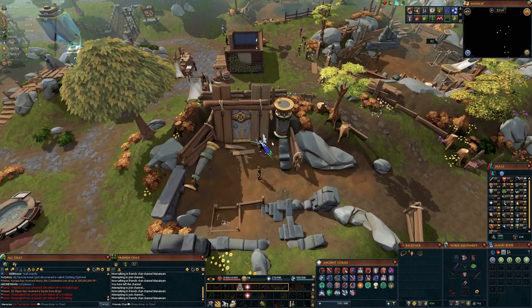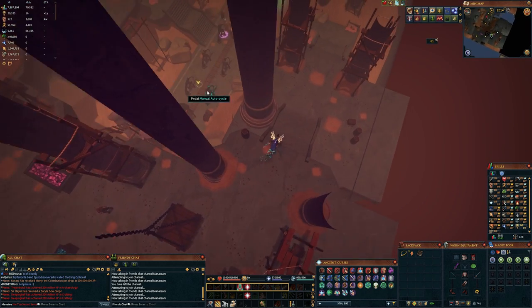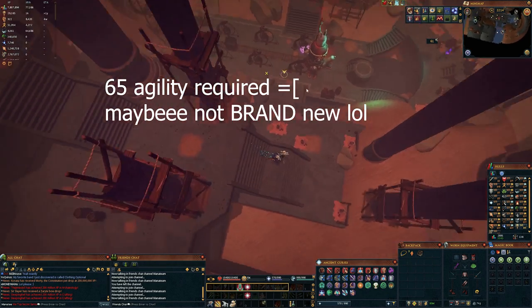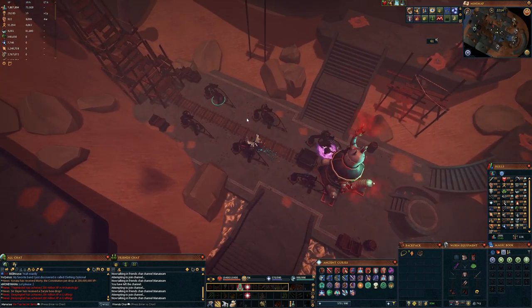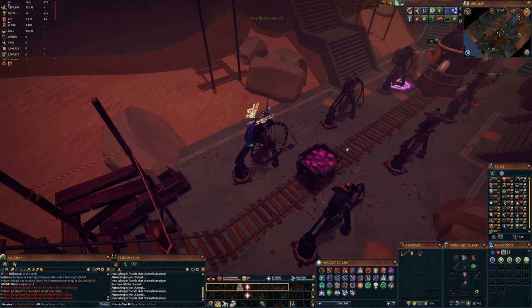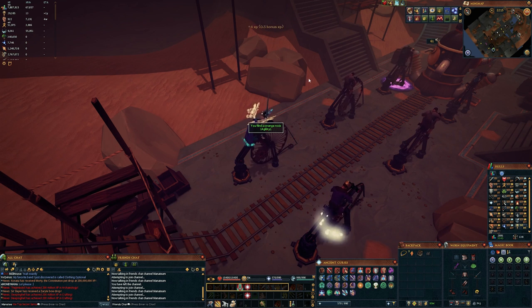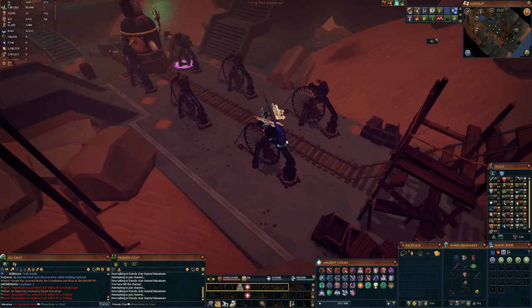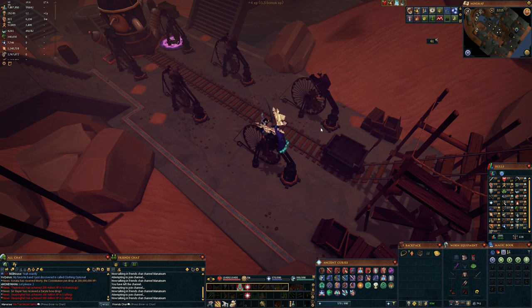Another option for someone who does not want to get their agility from the fishing method — maybe you don't have the setup for that — you can come down here and use these auto cycles. This is a great way on a brand new account as well, because there's hardly any requirement to come down here. This will allow you to literally just click on one of these spots and then sit here completely AFK, since the XP drop does not actually matter for getting the shard — it's literally just getting XP, so any size XP drop works. You can just sit here and get small, very consistent drops and pay no attention. This is also a really great way to get the agility pet if you don't have it, so maybe you can try to get those at the same time.